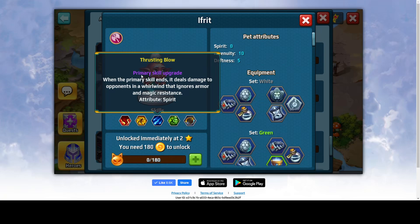Third skill: Trusting Blow — another primary skill upgrade. When the primary skill ends, it deals damage to opponents in the whirlwind that ignores armor and magic resistance. Definitely a good combination so far: instant physical damage, then damage over time, and after the whirlwind ends, another hit that ignores armor and magic resistance.